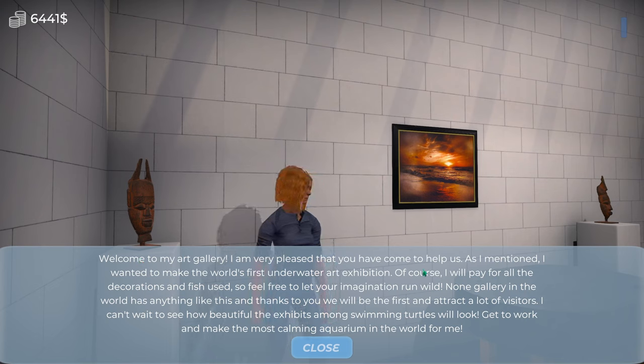Welcome to my art gallery. I am very pleased that you have come to help us. I wanted to make the world's first underwater art exhibition. Of course I will pay for all the decorations and fish used, so feel free to let your imagination run wild. No gallery in the world has anything like this, and thanks to you we will be the first and attract a lot of visitors. Get to work and make the most calming aquarium in the wild for me.